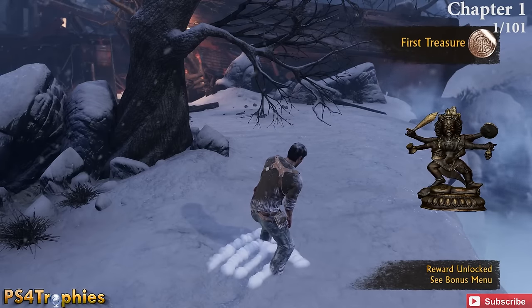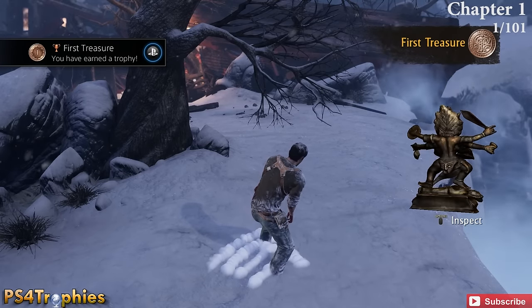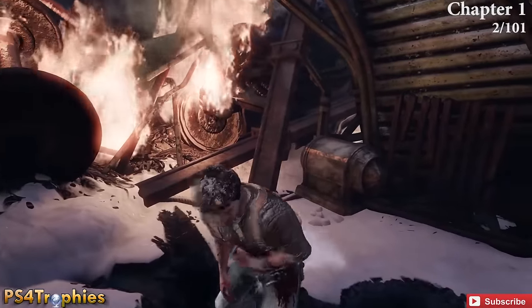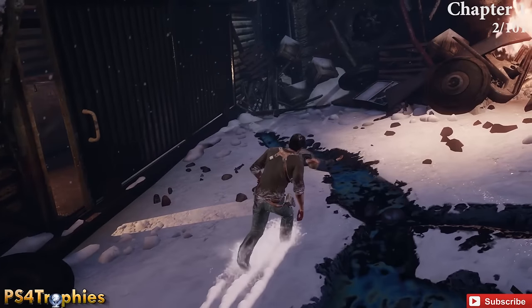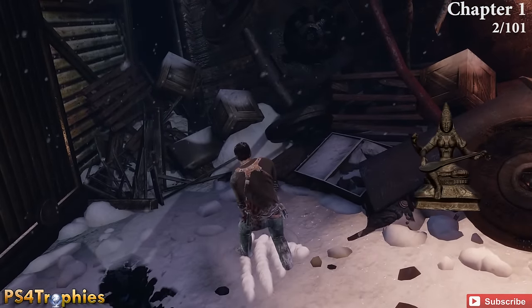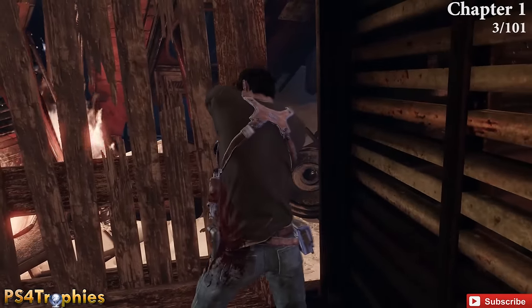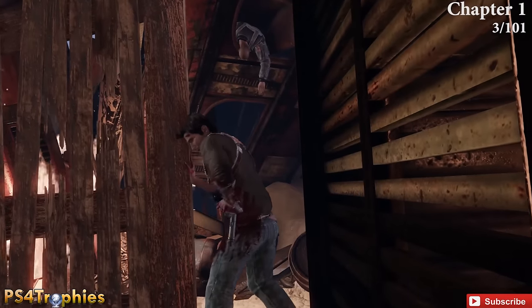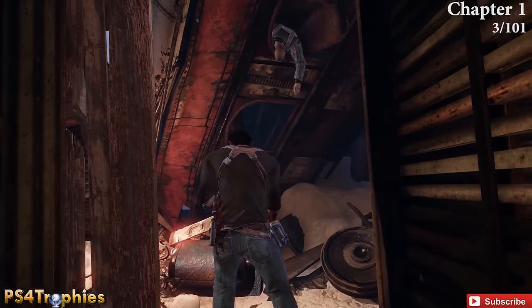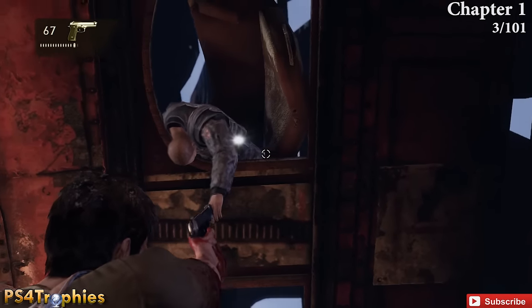After you climb out of the train, come over here to the right and pick up your first treasure as well as your first trophy. After that you're going to crawl through here and pick up a gun. About 10 feet past that is yet another treasure. Shortly after that you're going to open up this gate and you're going to see a guy hanging out of the train. On his body you're going to have to shoot down the treasure in order to pick it up, so use your gun and shoot it.